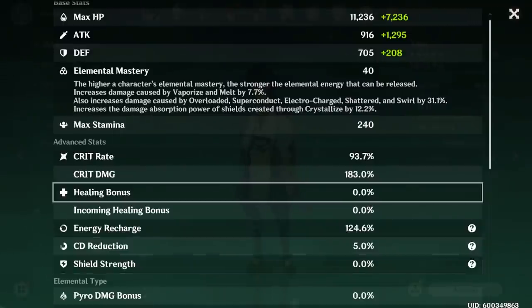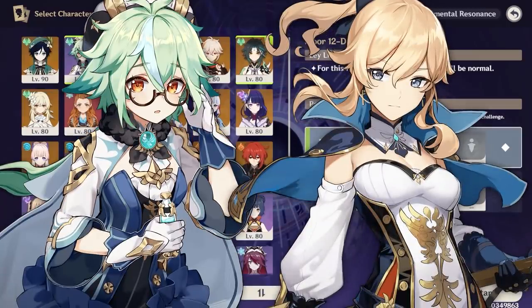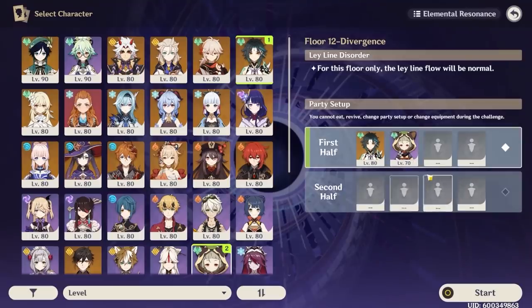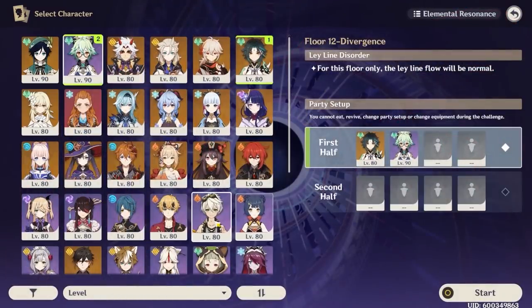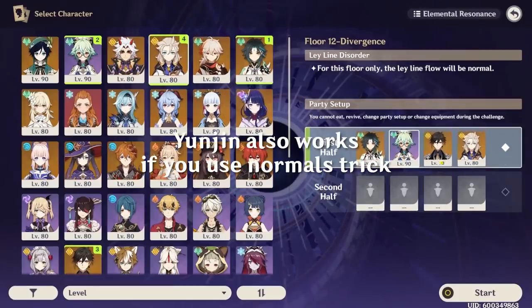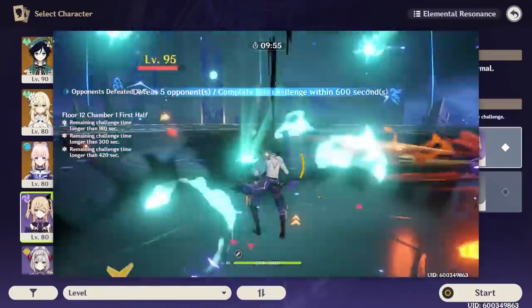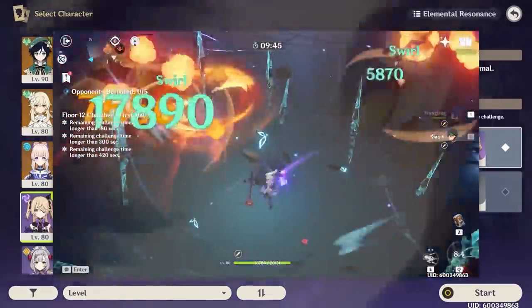Drafting a Xiao team is fairly easy. The first party member should be an anemo battery slot, which is either Sucrose or Jean. Generally Jean generates less energy than Sucrose, so if your Xiao is not well-geared you may need higher ER. Sayu can be used as a substitution but is lesser recommended as she generates energy slower. Don't use Venti or Kazuha as they're better suited for other team types. After your anemo battery, you want a defensive option — either a healer or shielder, usually Bennett, Diona, or the premium option Zhongli. If bringing Zhongli, your last slot could be Albedo for a double Geo pairing; otherwise, you could bring Bennett for a massive attack buff or sub-DPS options like Fischl or Xingqiu. It is also possible to bring Shenhe, as her Icy Quill will stay active on the ground even while Xiao plunges in the air.